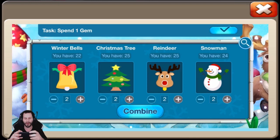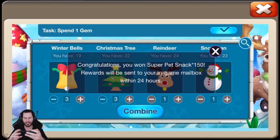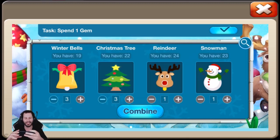We also got the code 3-3-1-1, and this should be Super Pet Snacks times 150, which is very nice especially if you're a free to play player. It's nearly insane — it's so hard to get Super Pet Snacks. Goodness gracious, thank goodness they're giving some out.